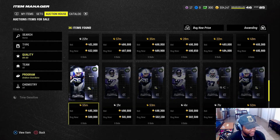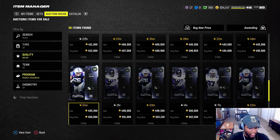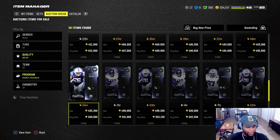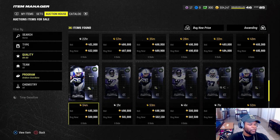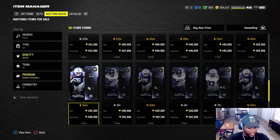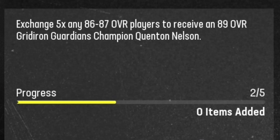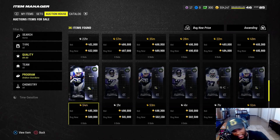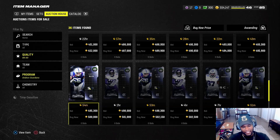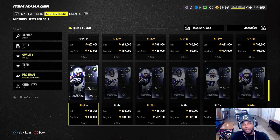Let's say you were gonna make Quentin Nelson. He's selling at 500K. What you want to do is take your taxes out. Taxes on 500K will be 50K because it's 10% of the value that you sell. So that's going to give you 450K after you sell the card. You want to take 450 and divide that by five because you need five 86s or 87s to build the set. You get 90,000.